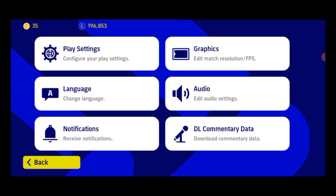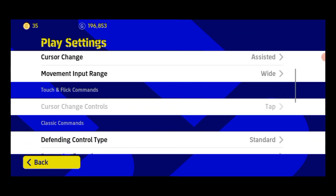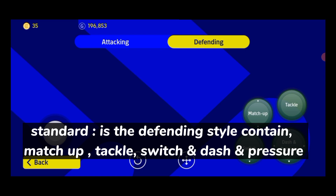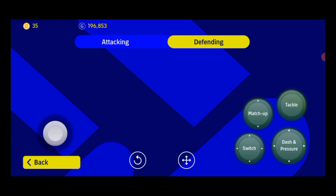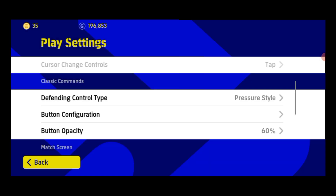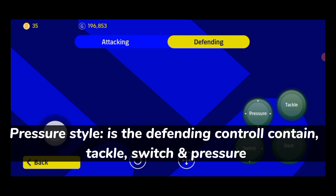There are two types of defending control: standard control and pressure style. Standard is the defending style with contained matchup, tackle, switch, and dash. Pressure style is the defending control with contain, tackle, switch, and pressure.